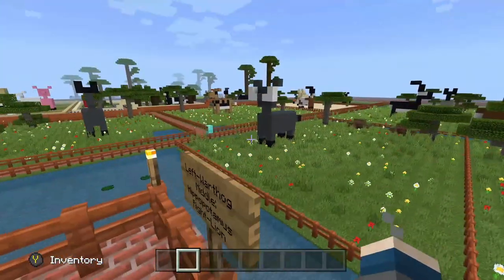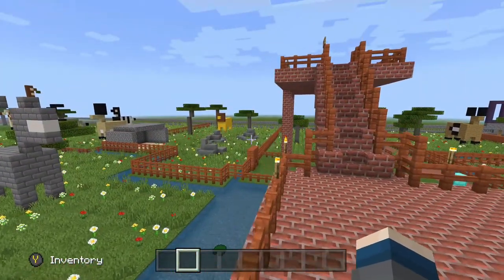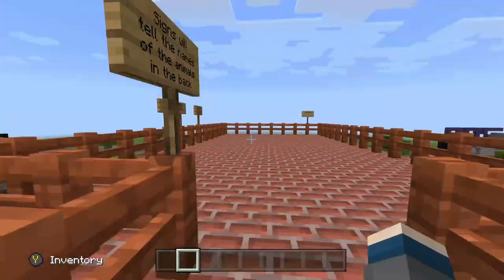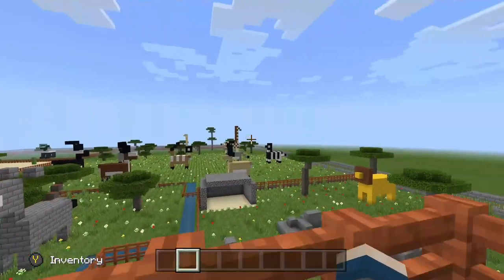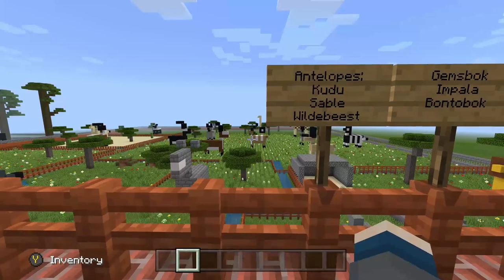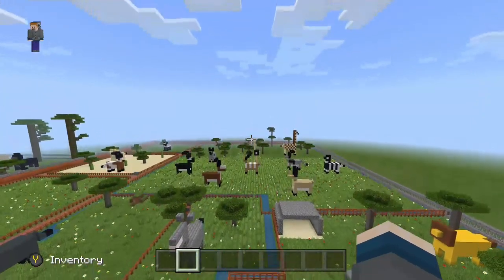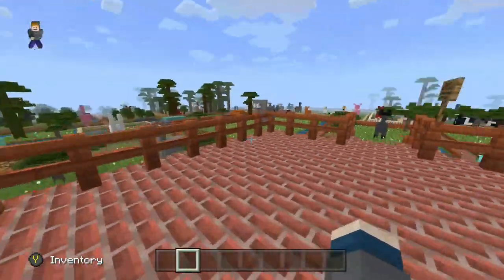Then we have our three enclosures: we have our warthog, our hippopotamus, and our lion enclosure. I'm just remembering how bad I built these animals, but it's been so long since I've last seen this. The signs will tell us the animals — in the back we got giraffe, ostrich, and zebra. For antelope we got wildebeest, sable antelope, greater kudu, bontabuck, impala, and bontabuck. I tried to build them as best as I could to the actual animals in real life.